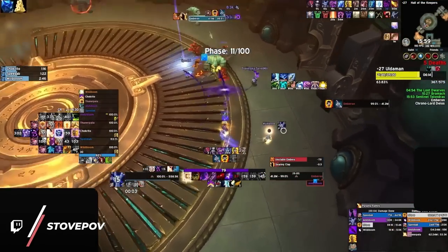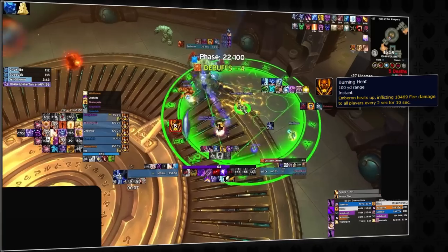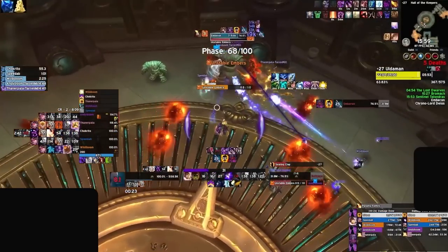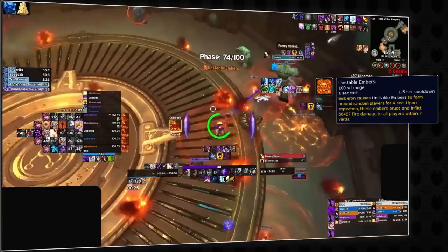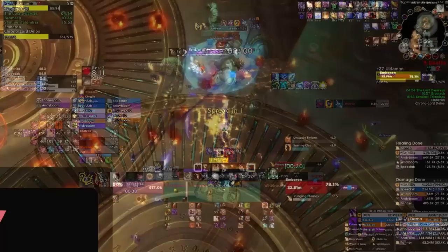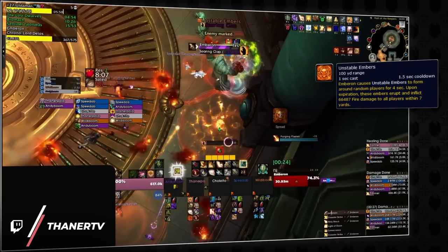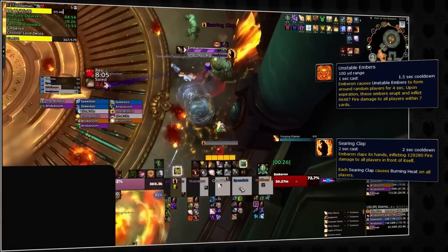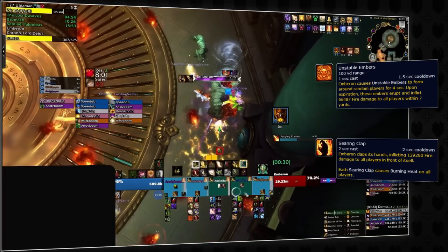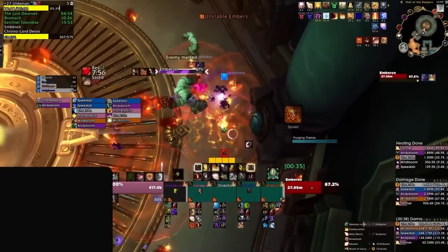When Searing Clap is cast, everyone in the group will get a Burning Heat DoT. If you have a Priest in the group, this is when you will want to use Mass Dispel to put less strain on your healer. Throughout the first phase, Emberon will cast Unstable Embers, which causes an AoE explosion under every player, requiring everyone to spread out before it explodes. Before the intermission phase, Emberon will cast Unstable Embers and then immediately use Searing Clap — this results in brutal damage to the entire group and is a fantastic time to use personal cooldowns. If mass dispelling isn't an option, use Stone Form to help clear the Burning Heat debuff.